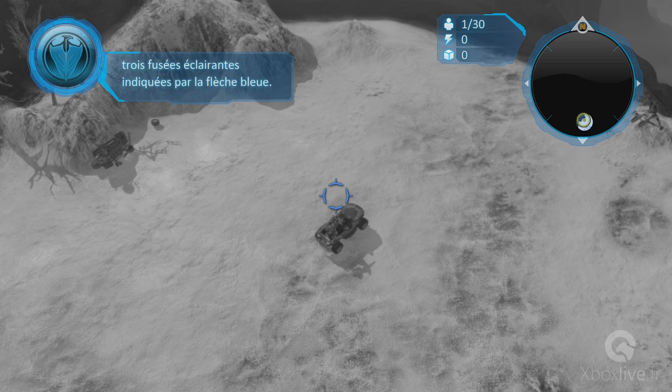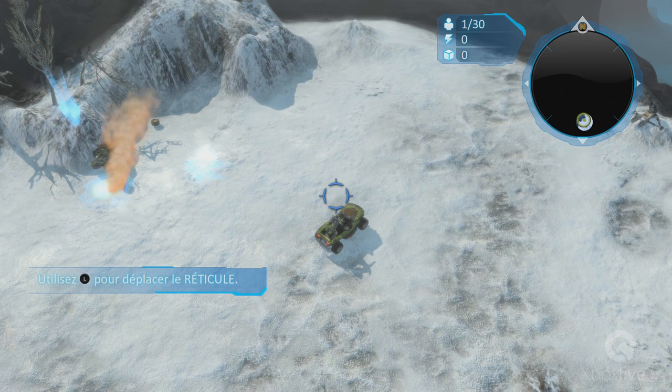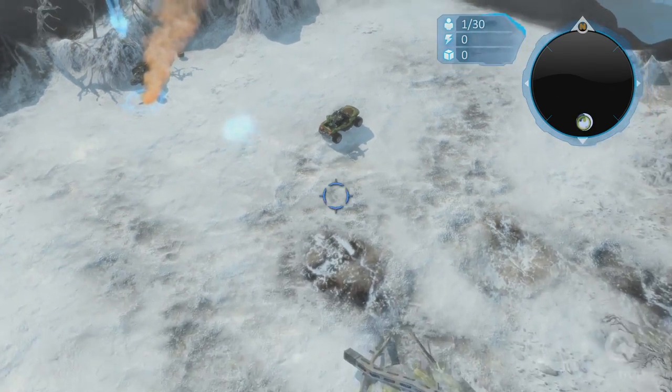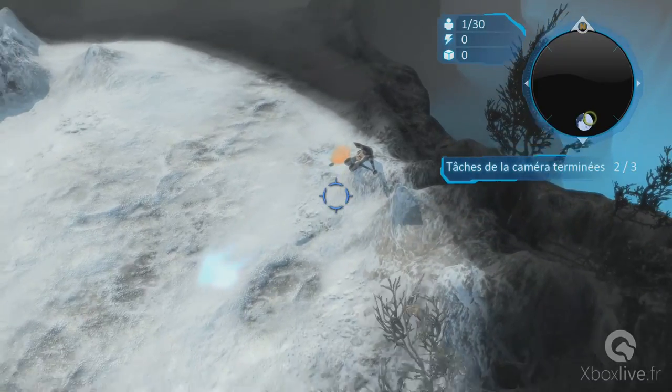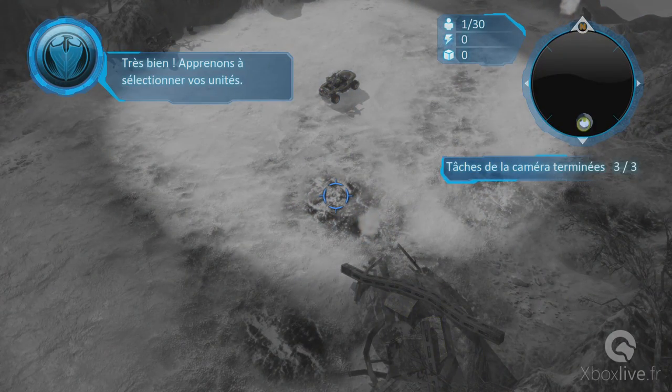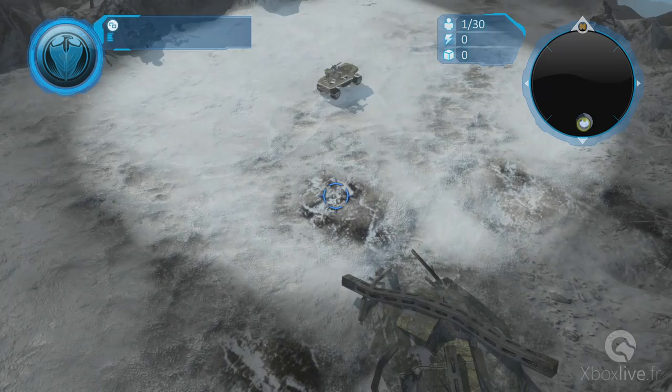Déplacez la caméra jusqu'aux trois fusées éclairantes indiquées par la flèche objectif bleu. Sélectionnons maintenant une unité. Appliquez ce que vous savez sur le contrôle de la caméra pour positionner le réticule situé au milieu de l'écran sur l'unité souhaitée.